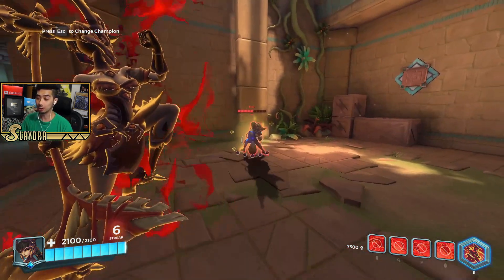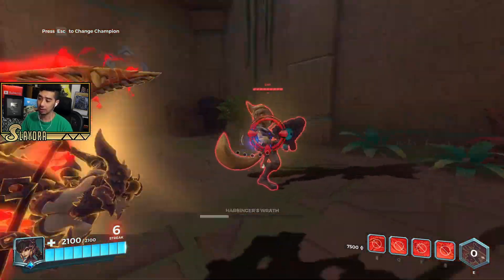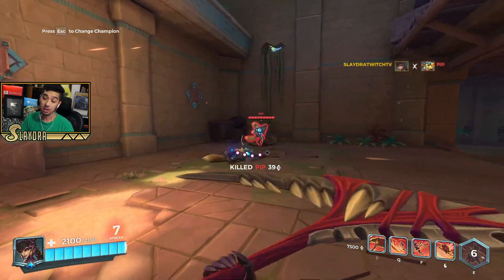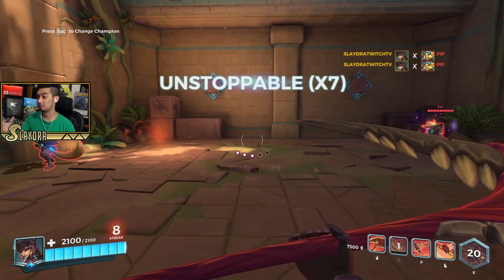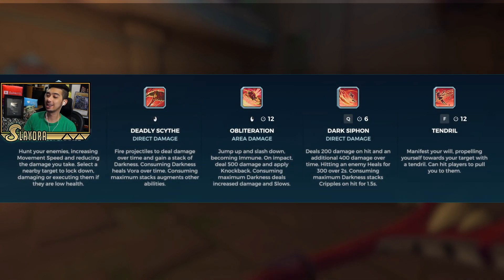Her ultimate is really awesome — you'll be able to execute targets at certain health thresholds. Sometimes targeting can be a little awkward, but pretty much when they're at about half HP you can just obliterate them. I really like it for engaging on tanks when they're being too aggressive. But that's basically her kit — let's go ahead and hop into the gameplay.